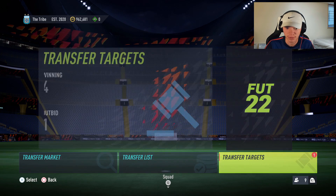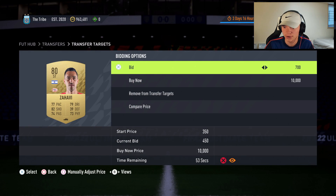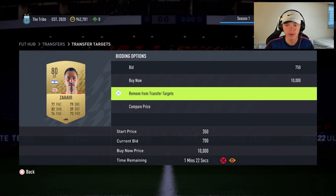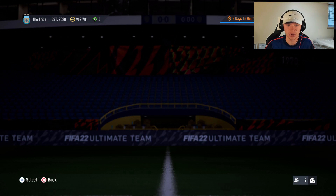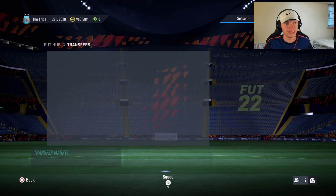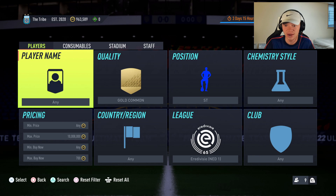I'd be interested to see how many people are actually going to be bidding on these cards. You can also just do the mass bidding method where you go through and bid 700 on every card and see if you pick them all up, then quickly flip them for what we know they sell for. This card has already sold for 850 — you can see you can quickly flip these cards, they sell really fast.